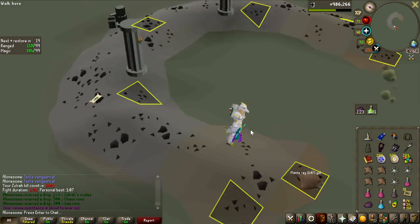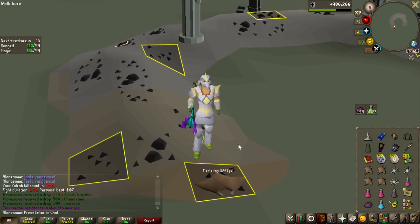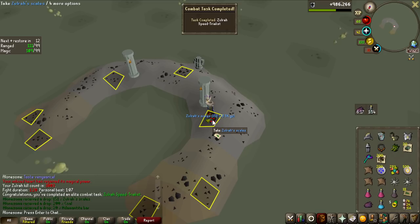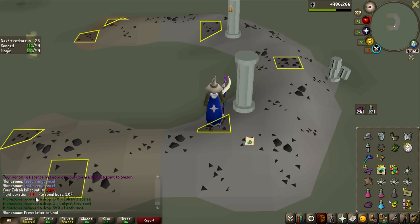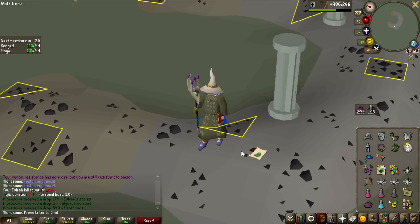That kill was really good — that was a 1:20. That's the potential of using this gear, that's why I wanted to try it. That is an elite combat achievement as well — Solrush speed trialist. Maybe I was just rusty? 1 minute and 12 seconds. The speed is picking up now, so I think the gear is working fine for now.